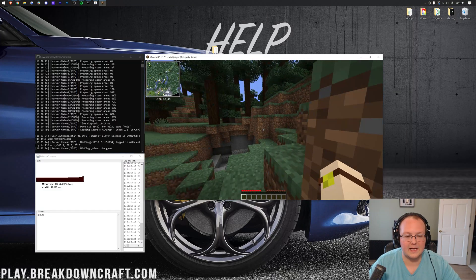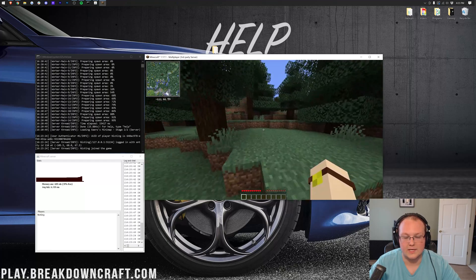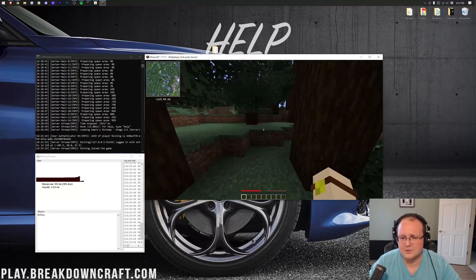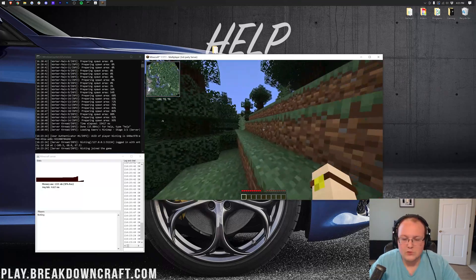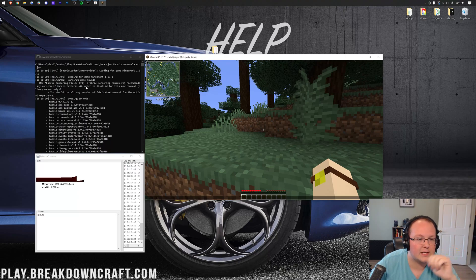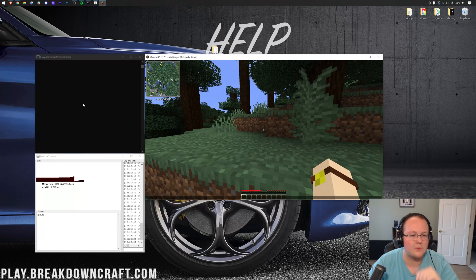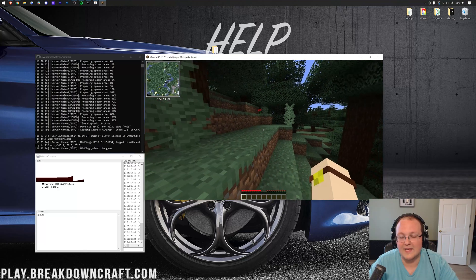As you can see, we have Xaero's Minimap installed and visible in the top left. There's no real way to see the Fabric API or Mouse Tweaks in action visually in a video like this, but those are installed as well. You can verify through the console that all mods are loading. That's how you install mods — make sure they're both locally on your computer and in the Fabric server's mods folder.